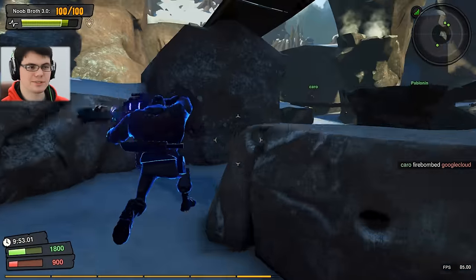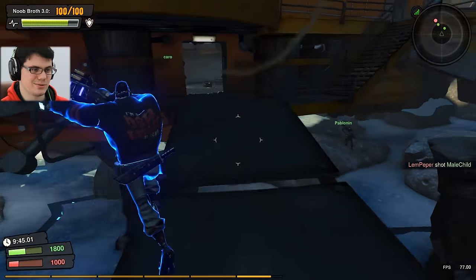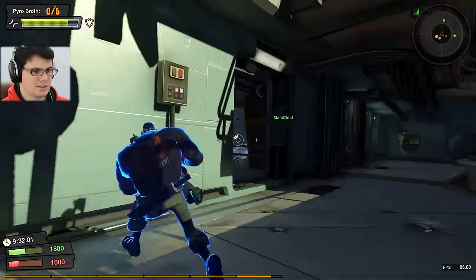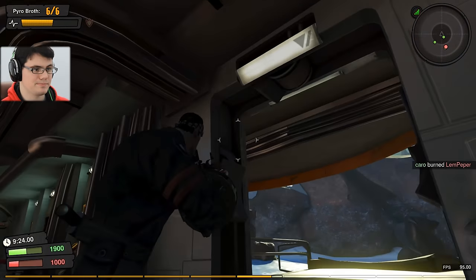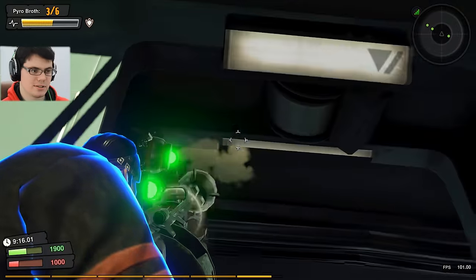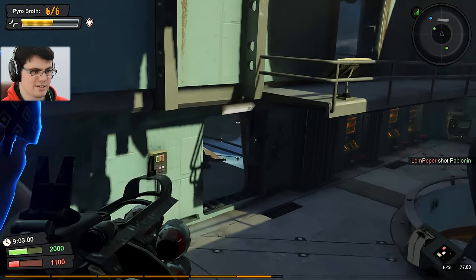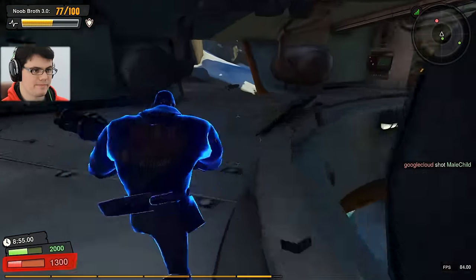One thing about this game is that everybody just resorts to spamming the space bar over and over again, which really gets annoying - it's kind of like dolphin jumping back in Call of Duty. I'm going to use Pyro Broth down here and load up some doorways, get a little more strategic about this to really test this weapon to its fullest potential. We've really lit up these doors - I'm now in the middle here, a lot of people like to come through. Somebody set off all those indicators.